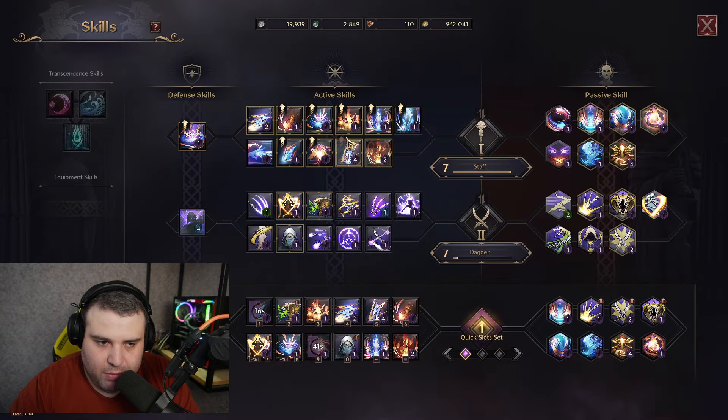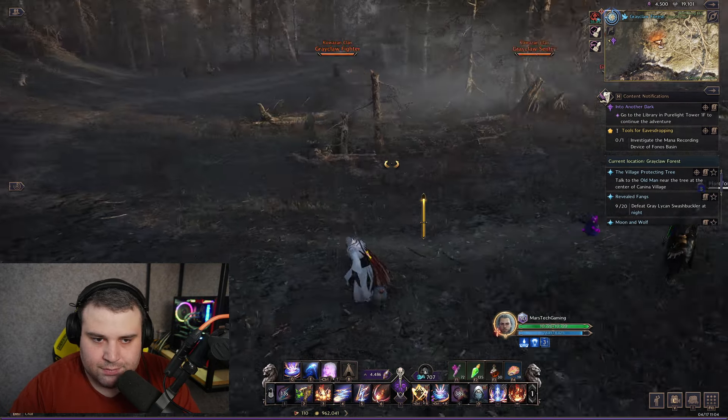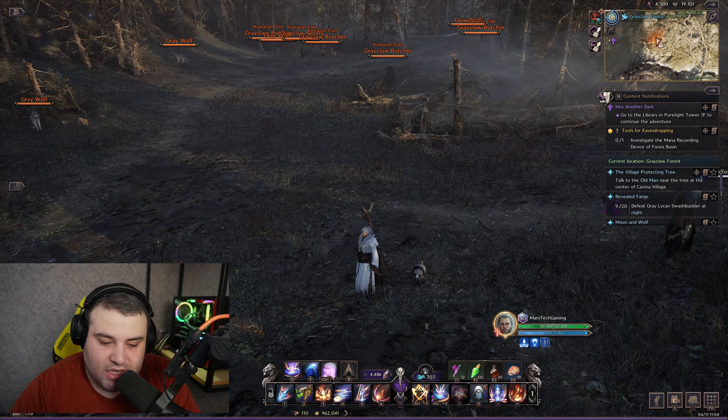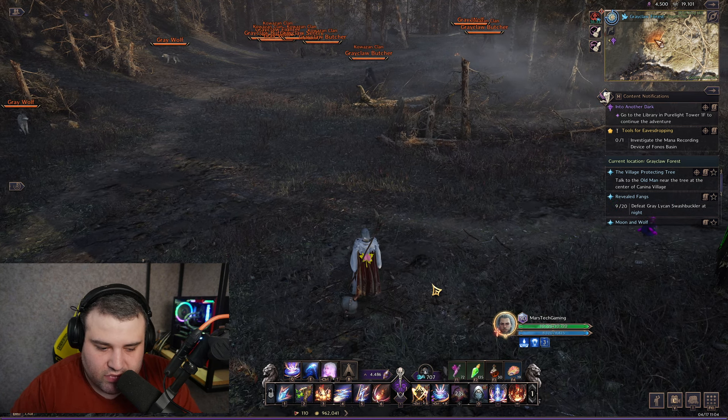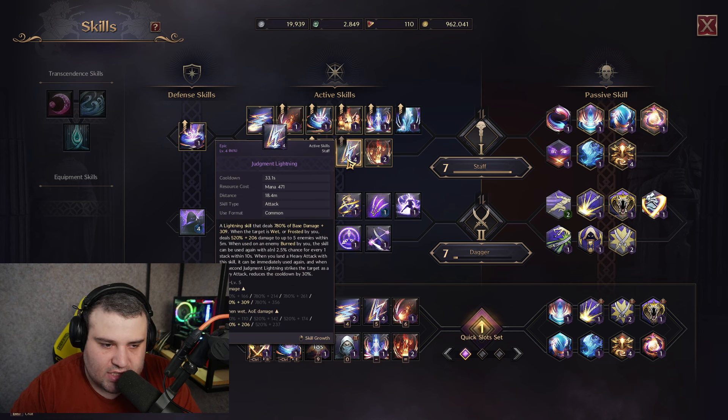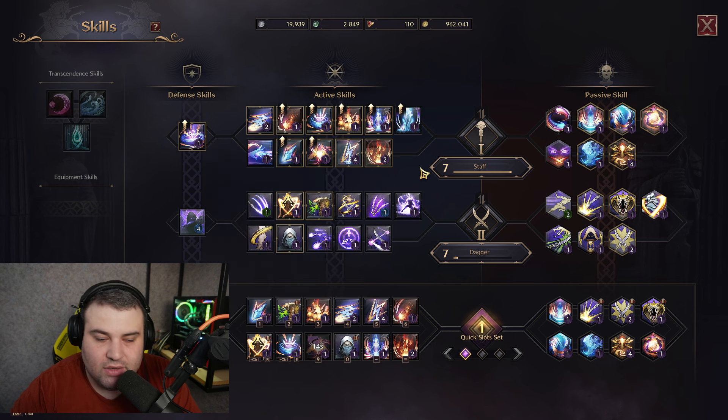You might think that if you and a friend are farming together you can both spam this skill and share the effect — but no, it doesn't work like that. It will freeze the target, but these skills are working only for you personally. If another mage freezes the target and uses smokescreen, and you hit it, it will not trigger the chain — you have to freeze by yourself.